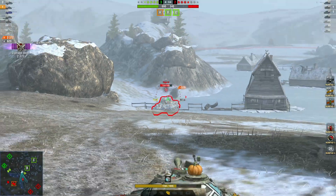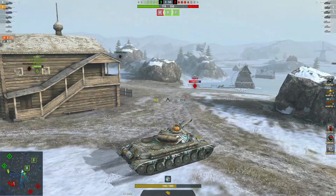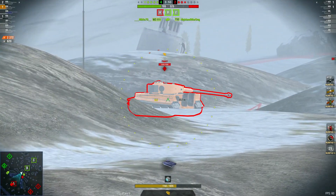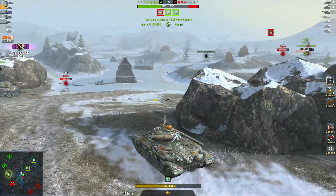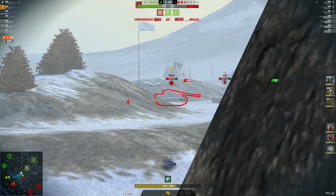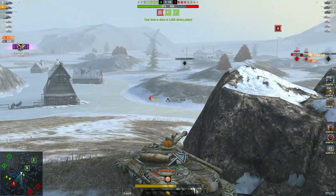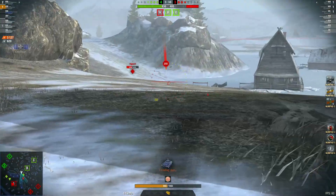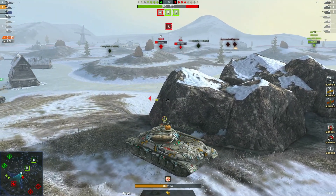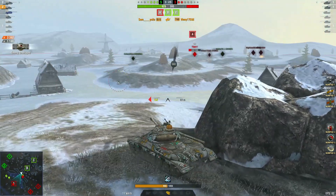Another nice little block there. 2372 damage with 620 blocked and 1 kill. Pushing around the corner — see how he checks his ammo, sees if he can put a HE round in quickly and then change back. Personally, there I would have gone for the CS-44; it's a nasty little tank. Nice HE shot into him.